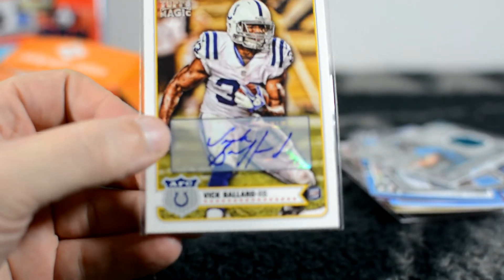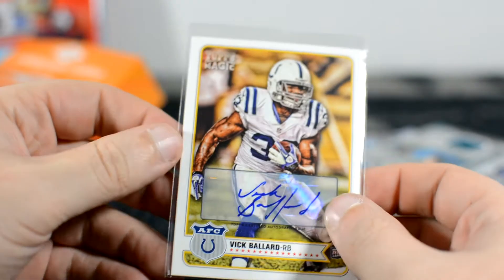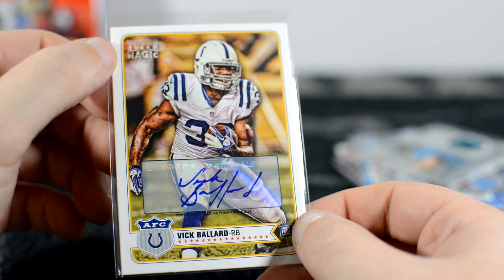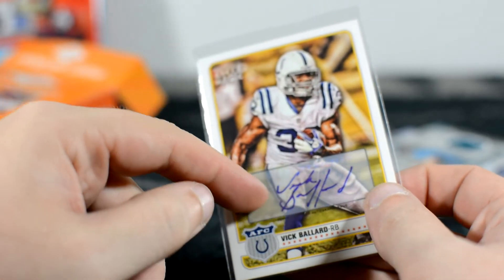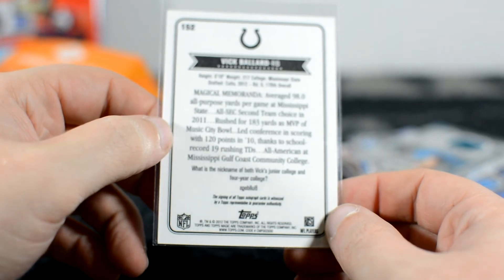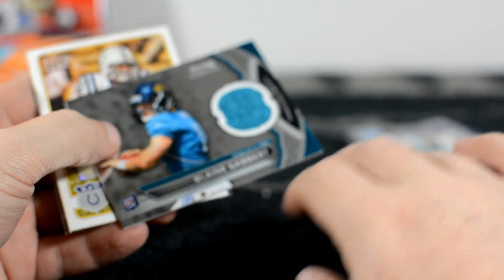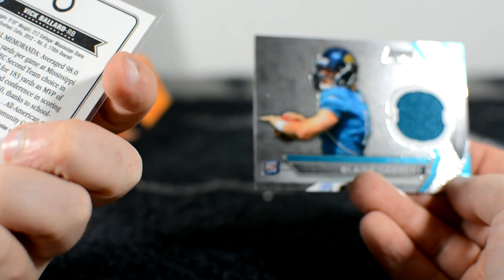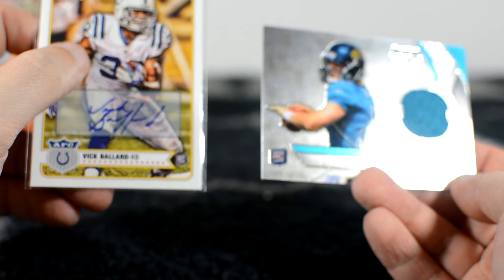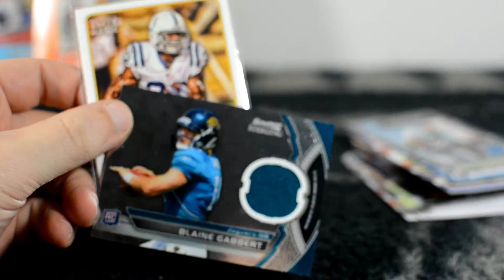Okay — Vic Ballard, Topps Magic. I don't believe that's going to be numbered. That's a set I've never had before — I don't even remember there being a product called Topps Magic. Vic Ballard rookie auto — pretty cool looking, good looking auto. Mississippi State, round five pick. I wouldn't really say the packs were any better in the $12 box — you get more packs but they're not good packs. Not great hits but not too bad. Thanks for watching — I'll probably be buying more of these soon, so keep an eye out!